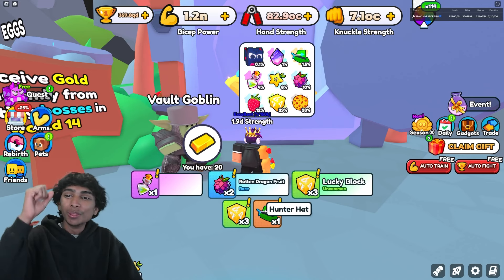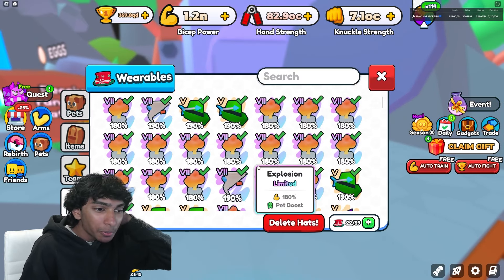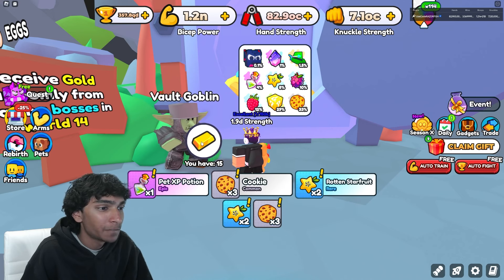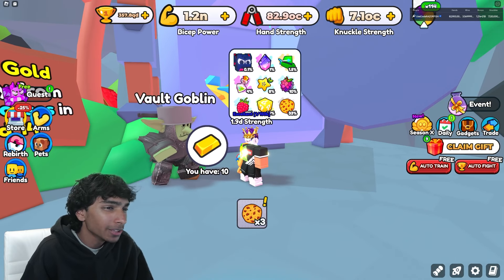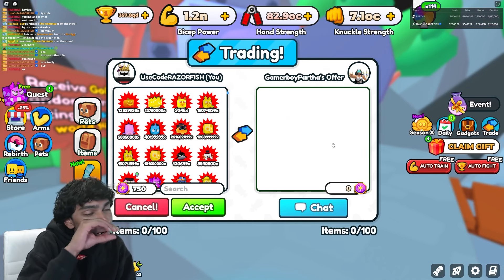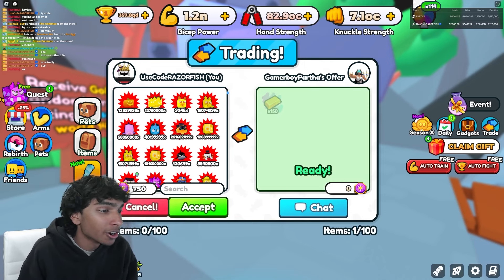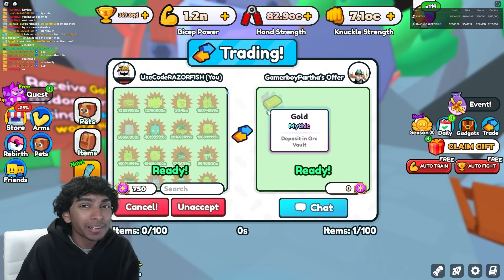I'm down to 25 gold bars and didn't get anything good. Didn't even get the hunter's hat — but the moment I say that, I just got the hunter's hat! That's another wearable. Now I have five hunter hats — actually a W. I also got more pet XP potions, though I don't really use them much. He still has a lot more, so I'll buy another 150 — that's 251 total that I've opened. Another 150 gold for 750 tokens.